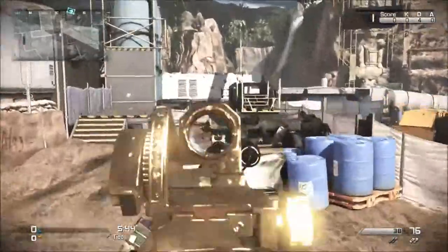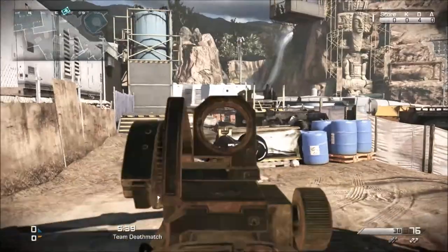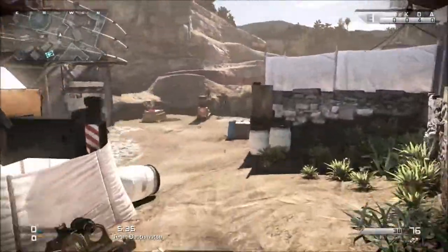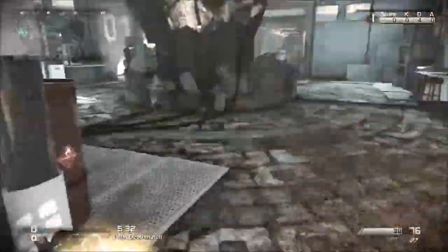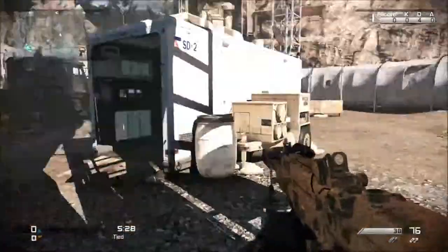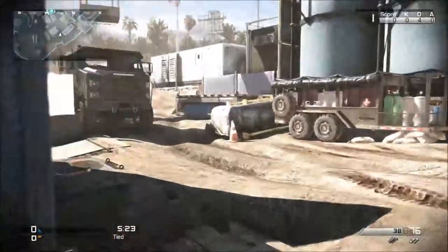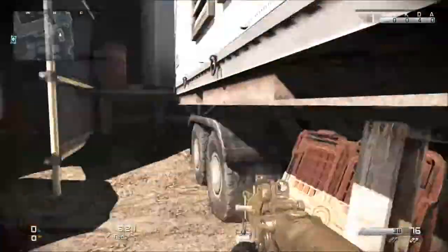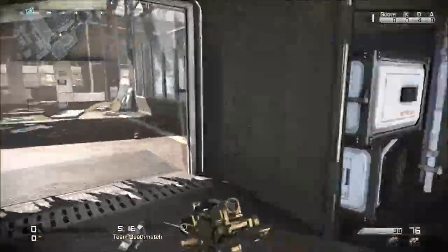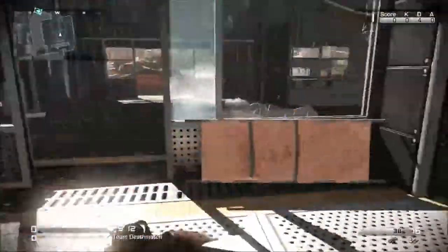That's basically the map overview. The main areas you're gonna have trouble with or have enemy encounters are right here, over here, and the dome building. There's gonna be a lot of people in that dome building, sometimes here if there's a spawn over here with campers. Around this area is the other side, so just a little back entrance if you want to flank to get to A or C dom, which would be right here.